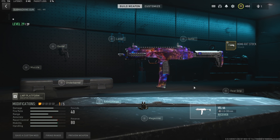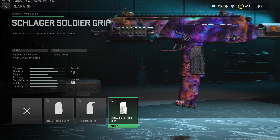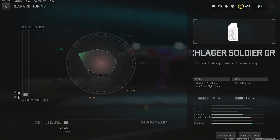Next up, we do want to toss on a rear grip and it is going to be the Schlager Shoulder. This thing is going to give us a massive boost to aim down sight and sprint to fire speed, giving this thing a very snappy aim down sight speed and making it very good for close range gunfights. For the rear grip tuning, we want to max the sprint to fire and aim down sight speed all the way, because these two stats are very important and we want them to be as fast as possible.